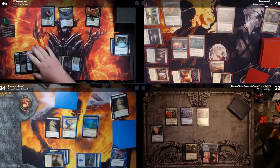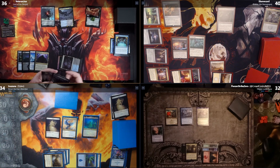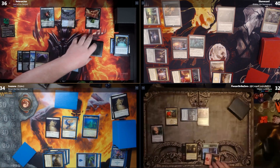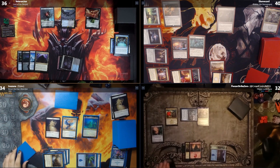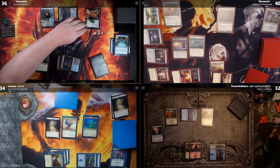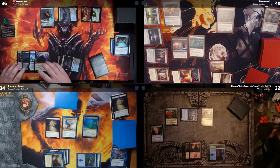Cory, how generous are you feeling? I'll leave you mostly alone. At the beginning of combat, I tap Kelpie Guide to untap a permanent I control — I untap my Mountain. I swing Lord of the Nazgul at Dylan, and I swing my 3/4 deathtoucher also at Dylan.